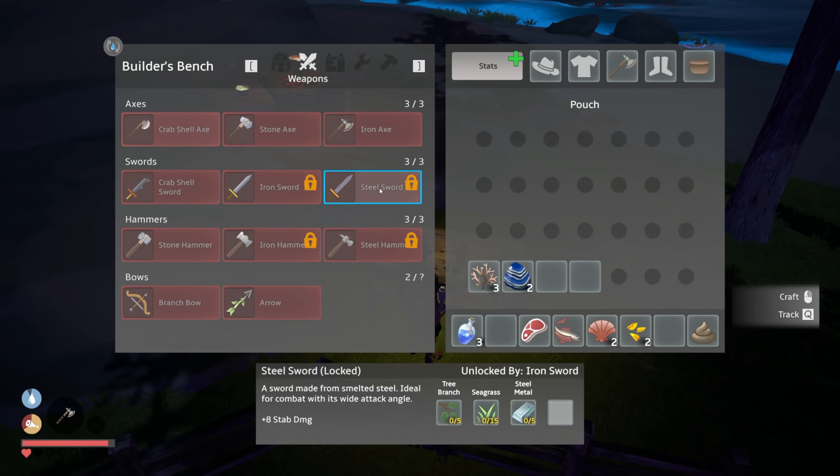We're going to go ahead and grab some crab shells because I need to make a sword. We want to get all the basic stuff going since there are tools we don't have yet that we could utilize. I need crab shells to make those happen. I think I only needed five. These trees are indeed moving - I was not crazy in that earlier episode. Crab shell sword - we just need a stick, let's go grab one.